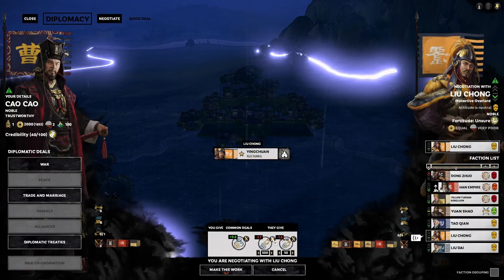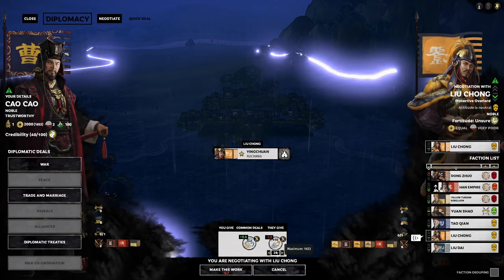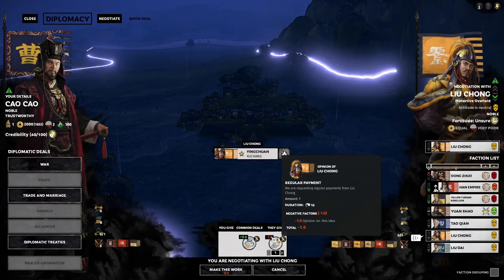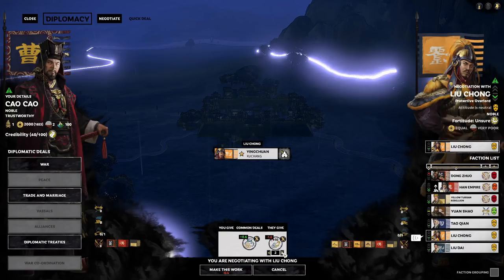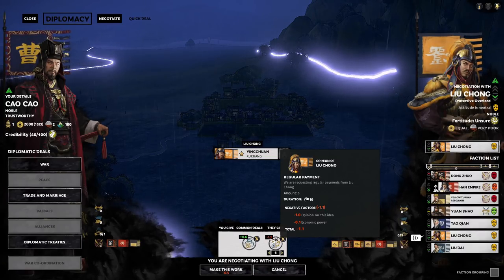We know we want per-turn payment. Even if we ask for just one per turn, it's still negative one — that's his base opinion on the idea. He always has a baseline negative one for giving you money. This will change depending on how he feels about you — if he really likes us this could disappear; if he really hates us it can become large, making deals almost impossible. As we increase the amount, the economic power hit he feels grows from one to six.